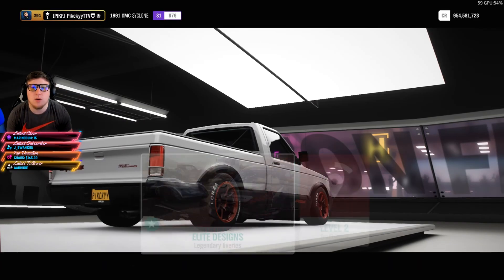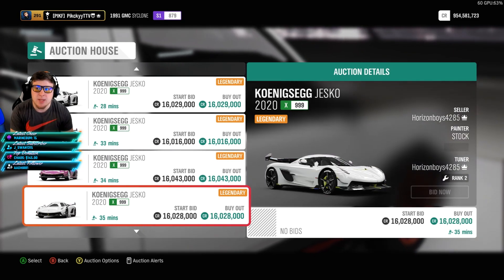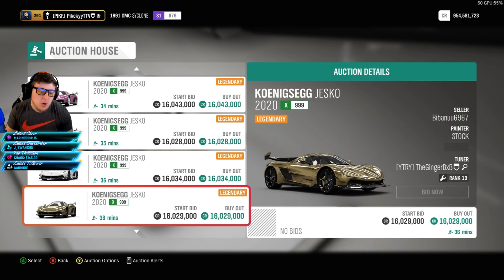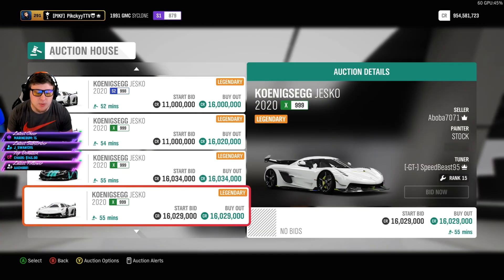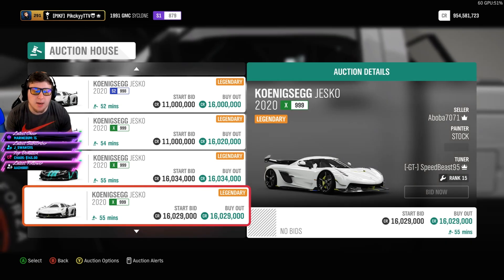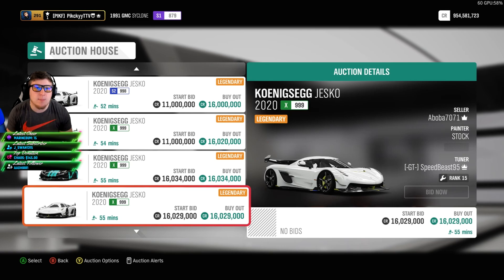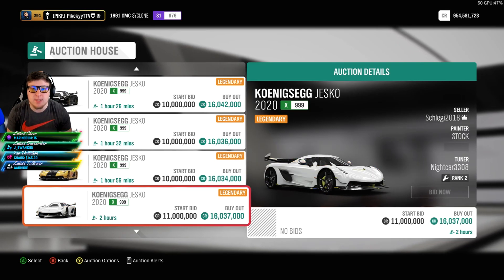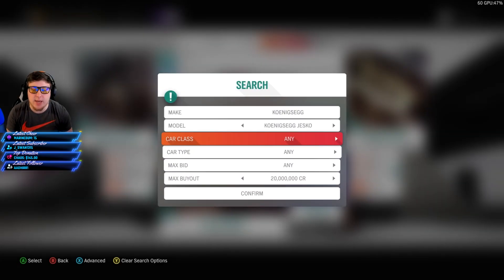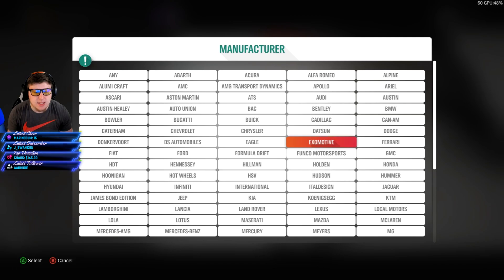Next up is the Koenigsegg Jesko — a pretty well-known one. They're about 16 million right now. They were at 20 million, then dipped down when they got added back to the game, going down to maybe 8 or 10 million, but they're already back up to 16. There's actually a chance they go back up to 20 million. They get posted all the time, but the minimum posting price is not 138,000 like a lot of other cars — it's actually 1.5 million. So if you're sniping this car, the max buyout needs to be at least 1.5 million. Most people post it at snipeable prices around there.